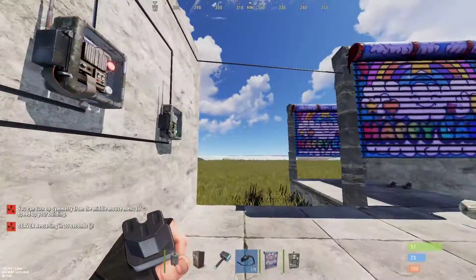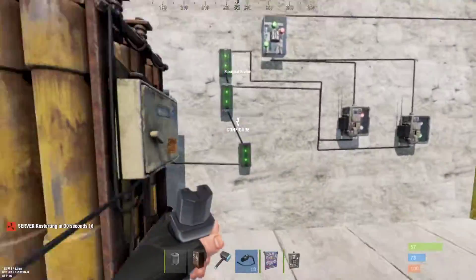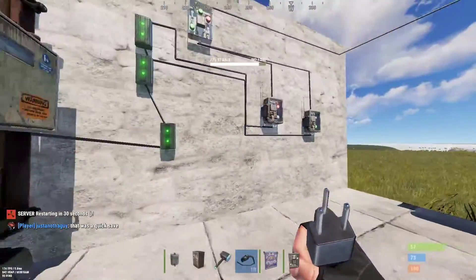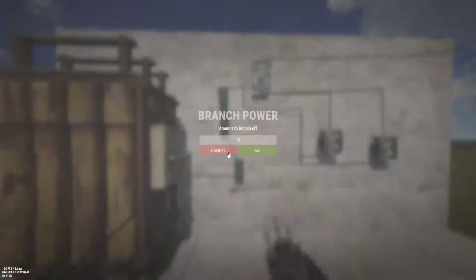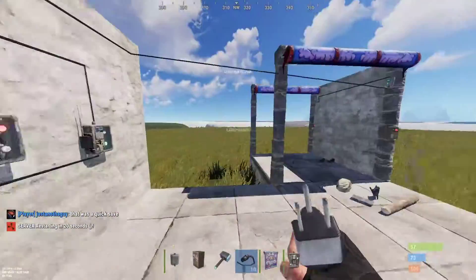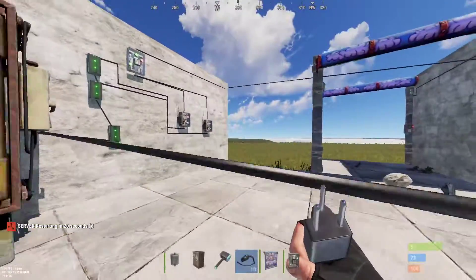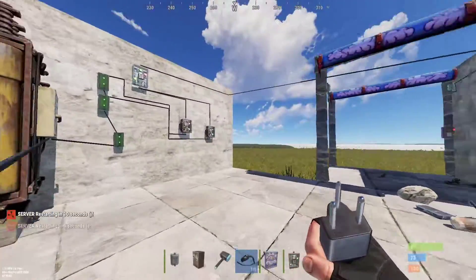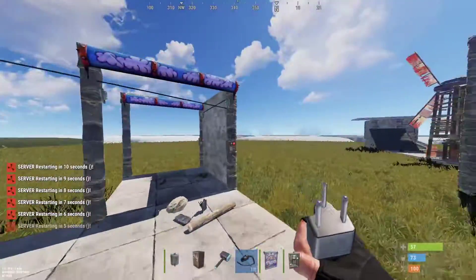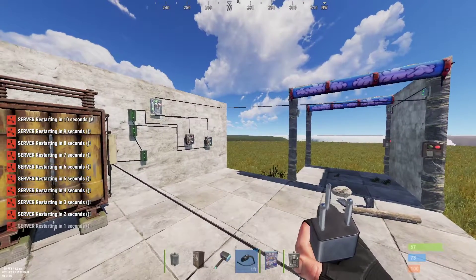If you run into any issues where doors are not opening, increase the amount of power incrementally until it works, then lower it by one each time until you find the most efficient amount of power needed. Thank you for watching — if you have any questions please leave a comment. There are definitely some nuances to this setup that should be explained further.